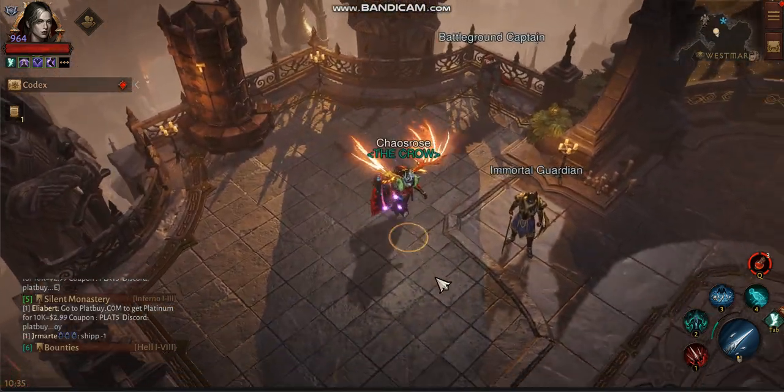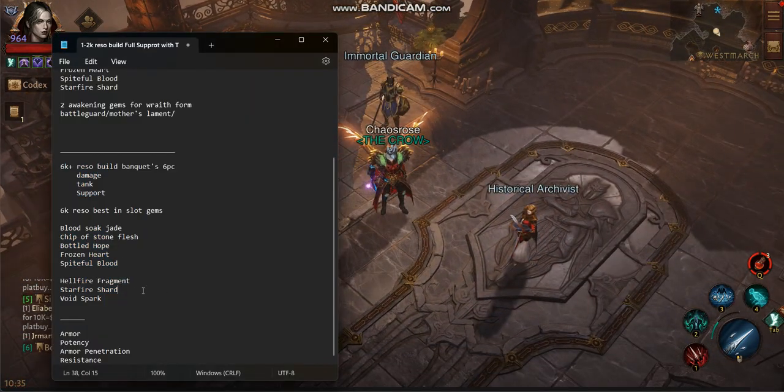Another trick I want to include in my Basin Slot gem setup for the high-reso builds is Hellfire Fragment with Starfire Shard and Void Spark. I know a lot of people don't like Hellfire Fragment — the damage is low and it's not easy to trigger due to being melee. But for Necro it's a different story, because it's really good as a trigger for Starfire Shard. Once the damage over time from the meteor comes, it will also trigger Void Spark.